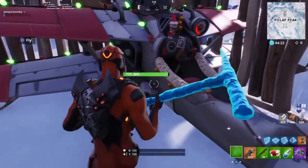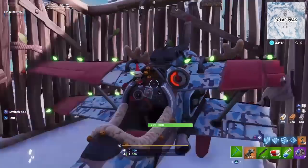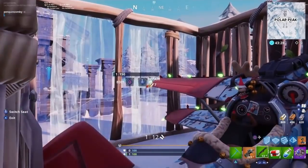You have to use a shotgun for this. This is the same method as turning your quad crasher invisible in one of my previous videos, but anyway I'm doing it again for you guys. You just want to shoot the part of the plane that's through the structure.